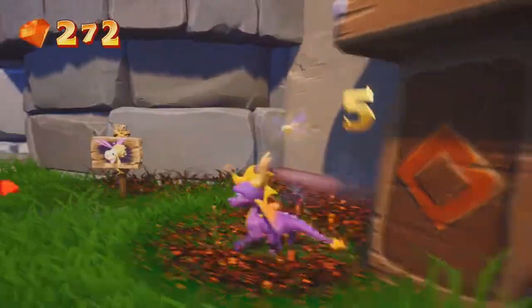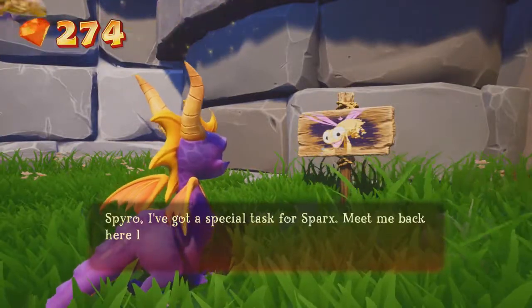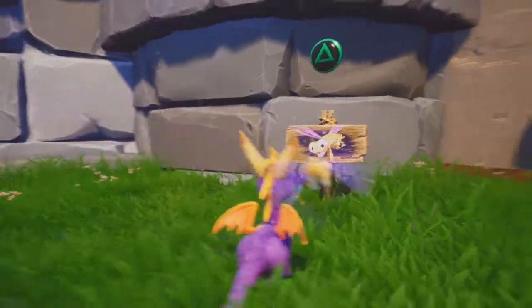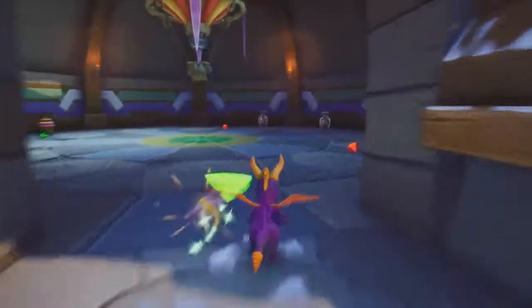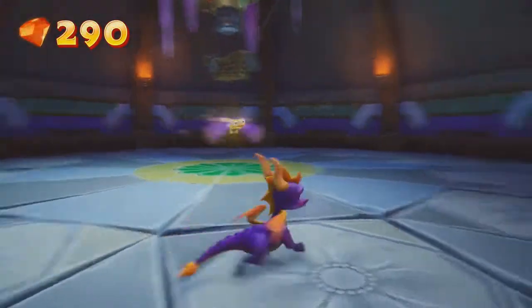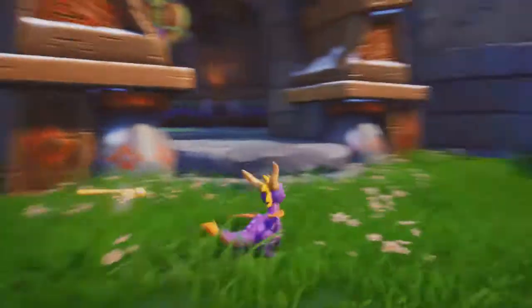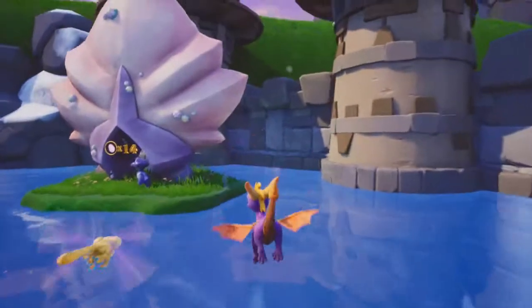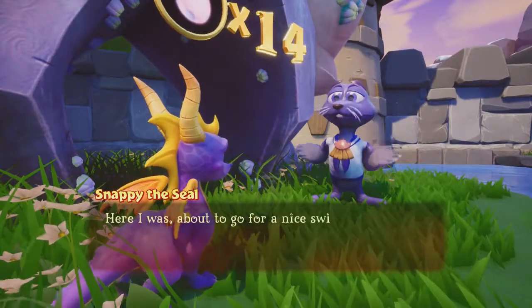In this game there are also really cool mini-games with Sparks. Zoe has a special mission for us — we have to come back here after we complete the homeworld and then we'll do a Sparks mission. There are a lot of cool additions to this game. Actually, Spyro 2: Ripto's Rage is my all-time favorite Spyro, but this game is really amazing too.